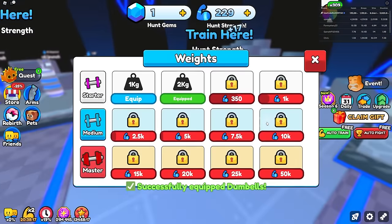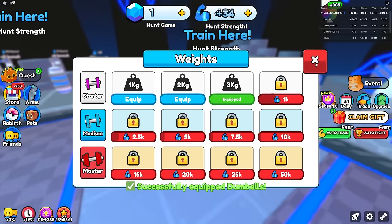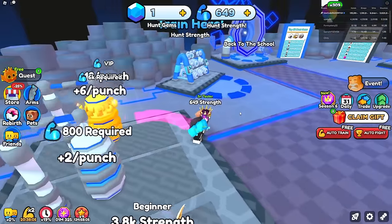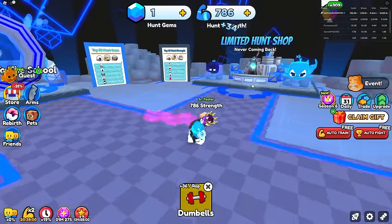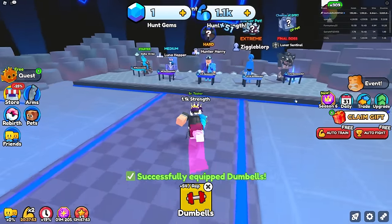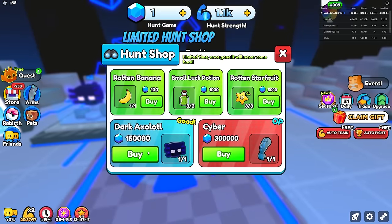Auto-grinding biceps gives me 17, and I can get even better biceps — better dumbbells. I'm already getting 34, and with the best knuckles I only get 36, so the best thing to grind is 100% biceps because the dumbbells are way more OP. Already getting 51 every time at a thousand hunt strength. There's no other way to get pets other than buying them, which kind of sucks.